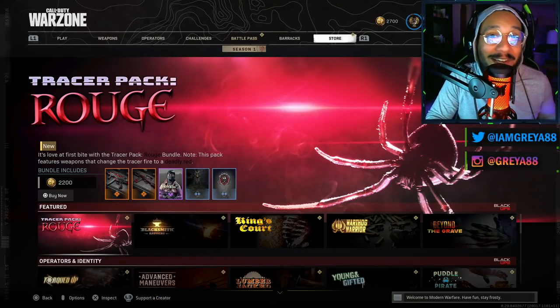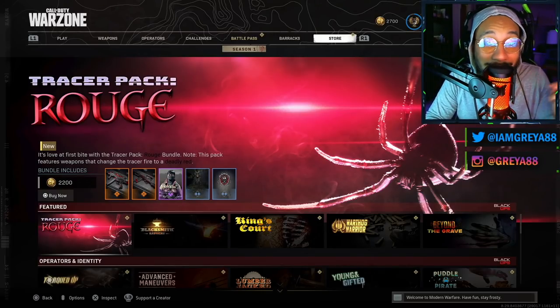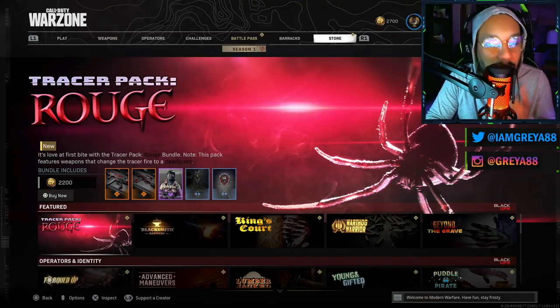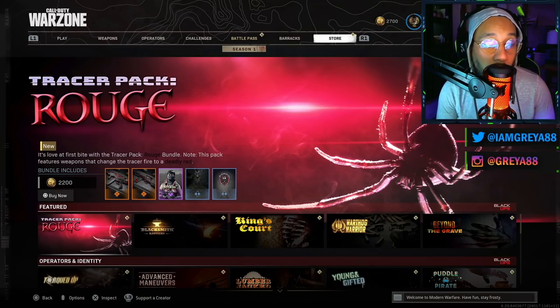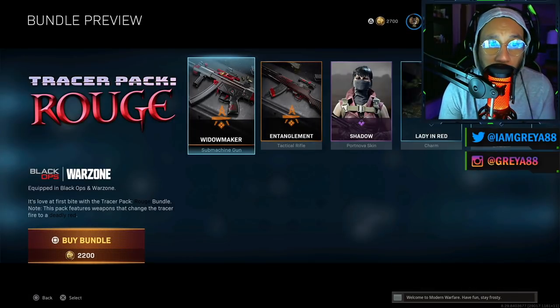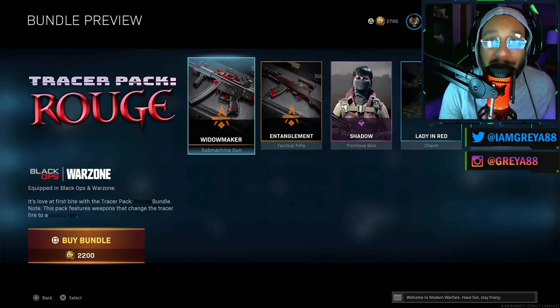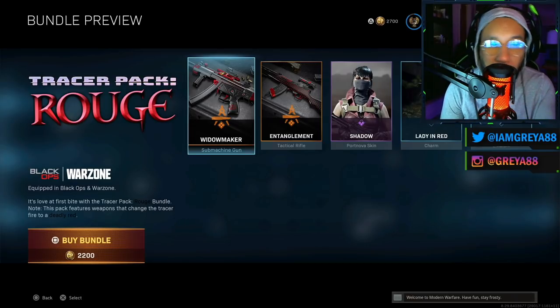The reason I've been waiting for this bundle for a while is because the weapons in this bundle are slappers, and one of them — the Type 63 — is a gun I just love. That's my favorite gun in the game. For the details: it says 'Love at First Bite' with the Tracer Pack Rogue bundle. This pack features weapons that change the tracer fire to a deadly red. This bundle costs 2200 COD Points — that's $22 — which is a bit excessive in my opinion.